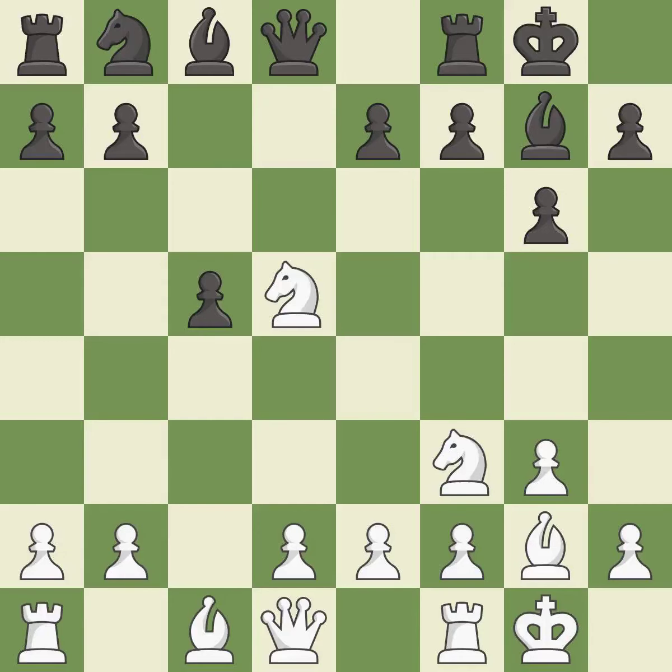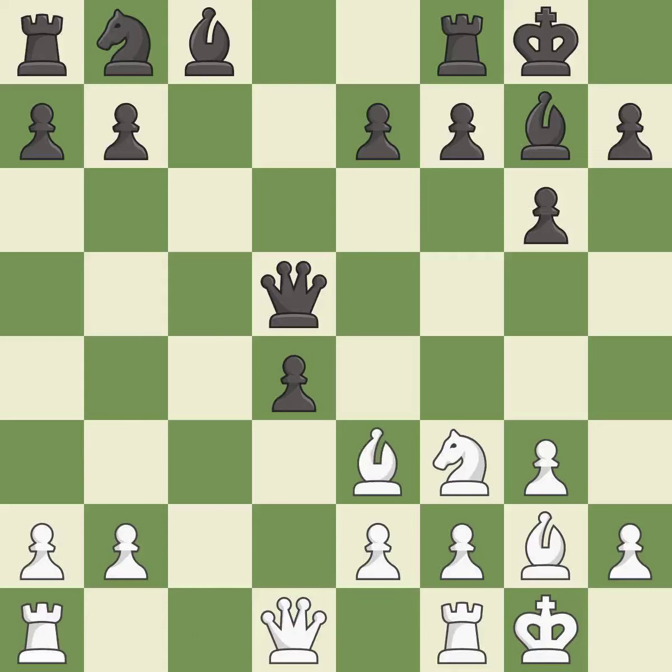This maintains the balance in material with a good trade. Takes back — it is the last book move. This prepares the bishop for development. This is the strongest option — it is best. This wins a pawn.